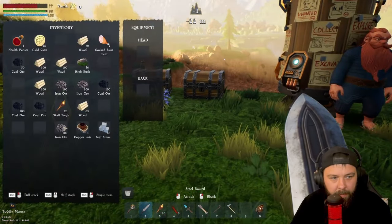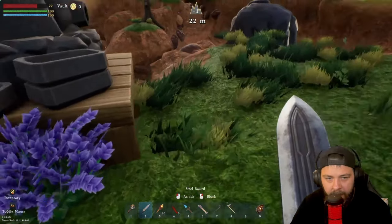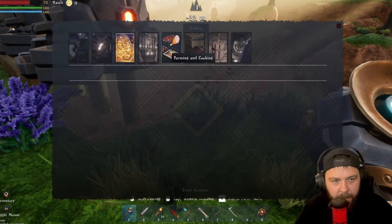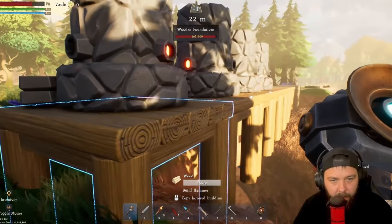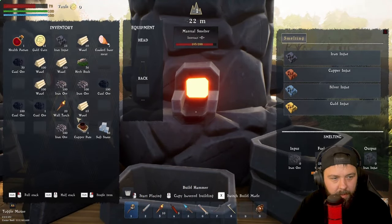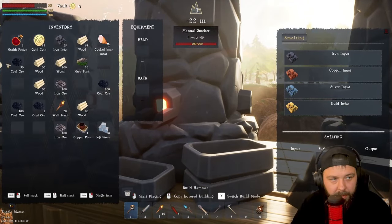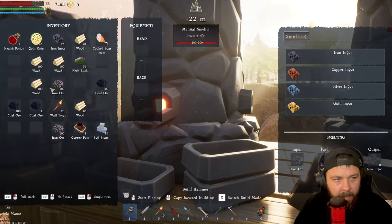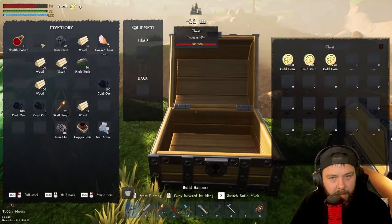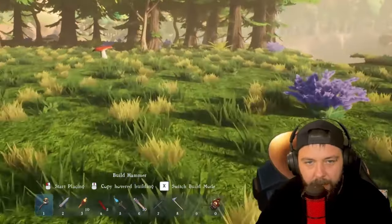Now we have all the iron we probably need. We're going to gather some more coal and a couple of stacks of copper as well. We've got our iron ingots smelting. We need to get rid of these goblins that keep destroying our foundations — kind of annoying to start with but you can easily deal with them. Now we have enough space in our inventory and we can complete the mining quest. We also have 20 gold ore — I highly recommend just smelting this gold ore and then selling it for a nice little bit of easy money.